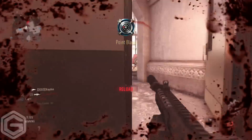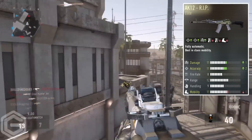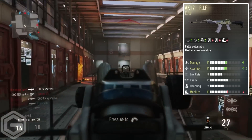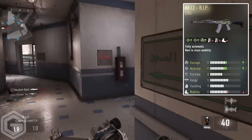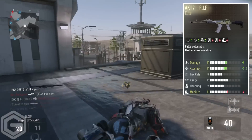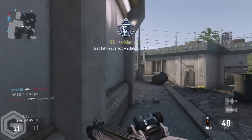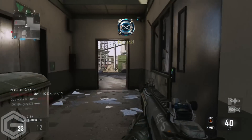Starting at number five, we have the AK12 RIP. This weapon looks quite nice — it's got a gold diamond-type texture going on. The stats give you plus one extra damage and plus two accuracy, but mobility goes down by one. The AK12 is already very accurate, so having more accuracy and extra damage is even better. I do have this one and I notice a difference — it's probably one of my favorite assault rifle elite variations in the game.